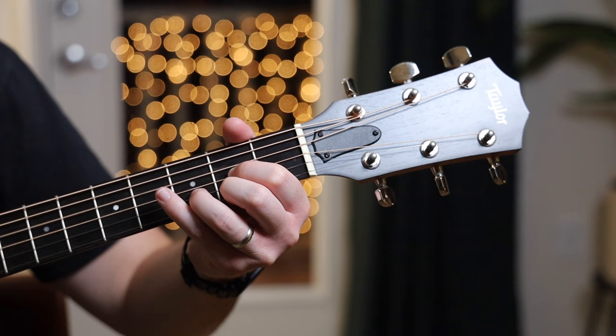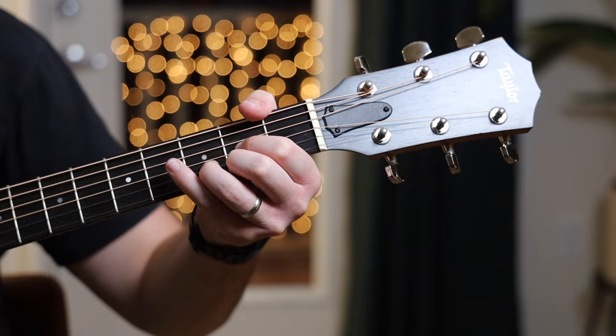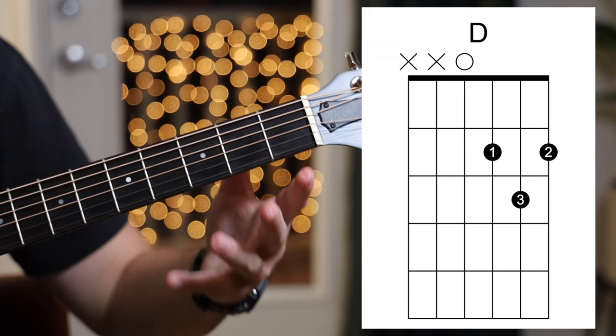For the final chord, we're going to learn D major. This chord is different because you're excluding both the low E and the A string — you're only playing the top four strings. Take your first finger on the second fret of the G string, second finger on the second fret of the high E string, and third finger on the third fret of the B string. You hit from the D string down.